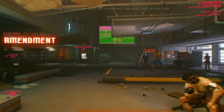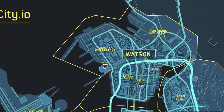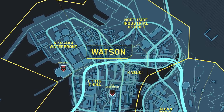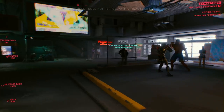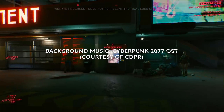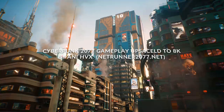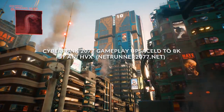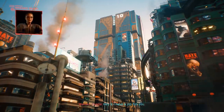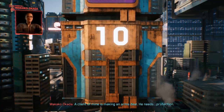Watson District is situated in the northwest part of Night City and is made from smaller areas like Arasaka Waterfront, Little China, Kabuki, and Northside Industrial District. Most of the gameplay demos CDPR released were actually from Watson, and this is also the location of V's only apartment in the game — the building seen in the weapons trailer.